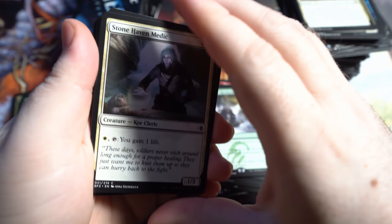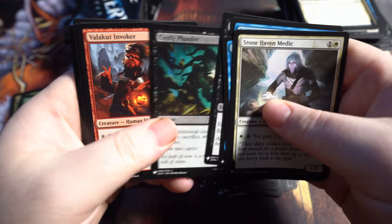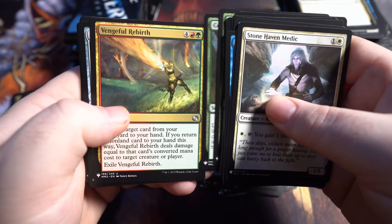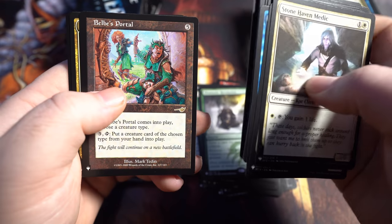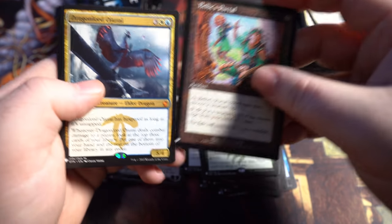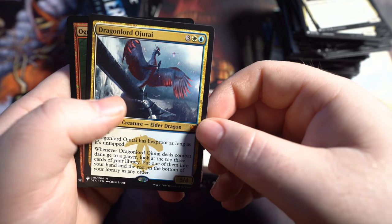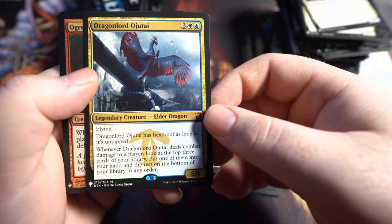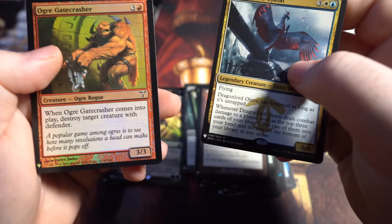We're definitely hoping for value in some of the other slots, because our Mythics have been really, really low value. Ancient Brontodon — we're getting some Dinosaurs, which is nice. Belby's Portal, not worth a lot but it's a cool card. Then we got the Dragonlord — Elder Dragon, hexproof as long as it's untapped. So that's another Mythic. We haven't gotten a Foil Mythic in this particular box either, and we barely even got any Foil Rares.